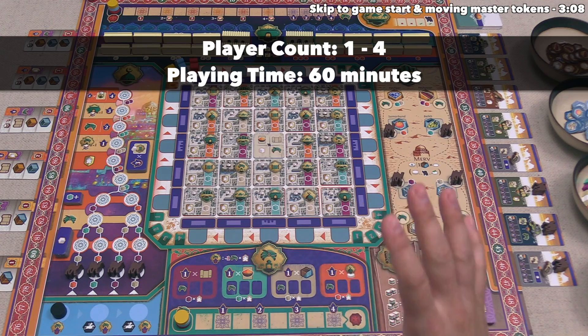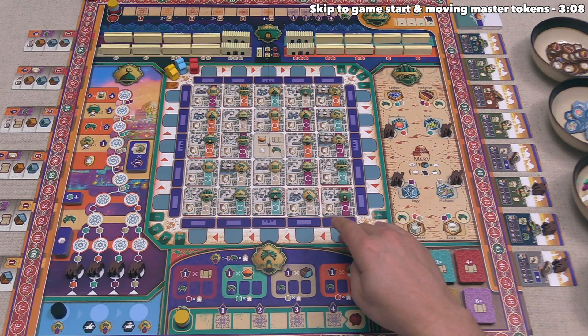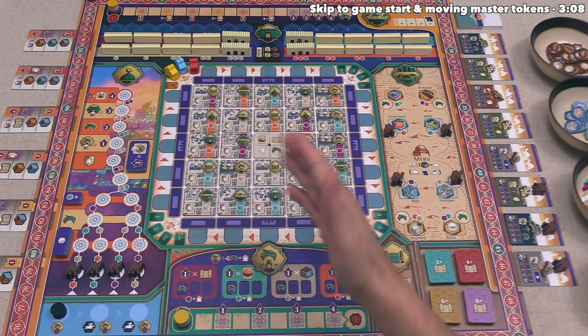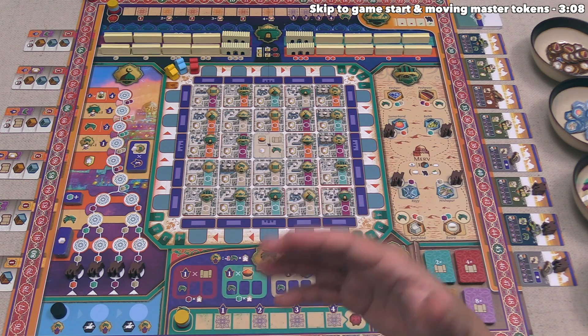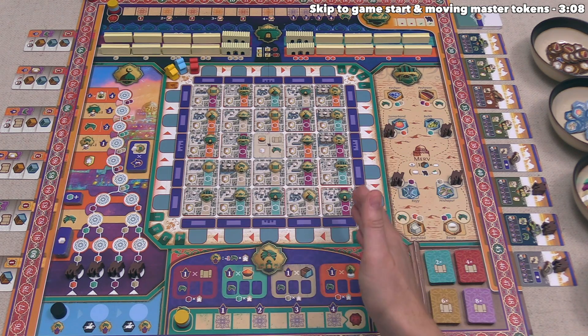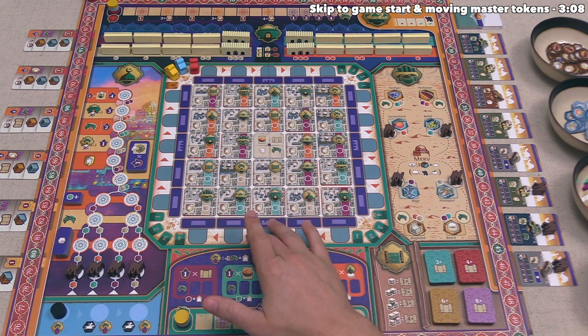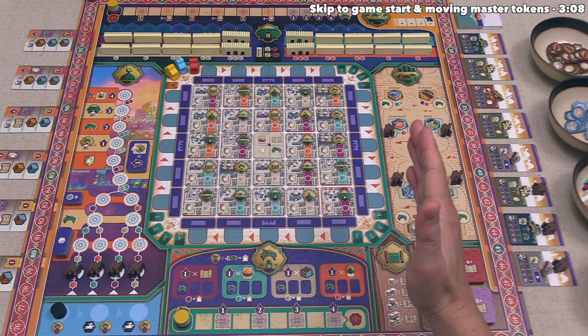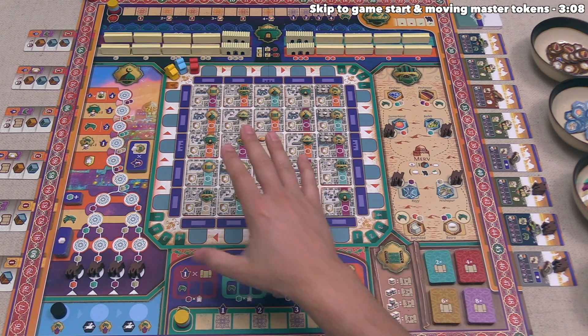Let's start with a brief overview of the game. In the middle of the table we have a board representing the city of MIRV. This is a very old city established thousands of years ago, flourishing between the 6th and 13th centuries AD. The setting of this game puts us in the 12th century AD, and right around the corner, the Mongols are planning on raiding and will ultimately be the downfall of this city.